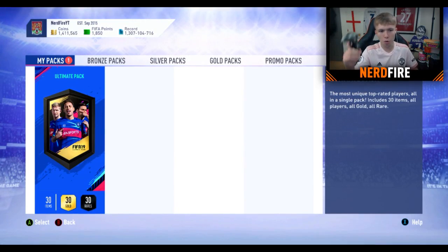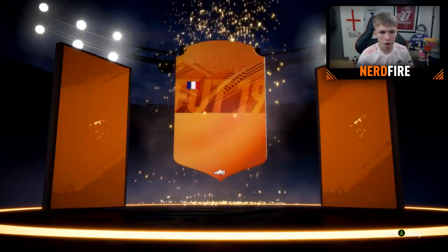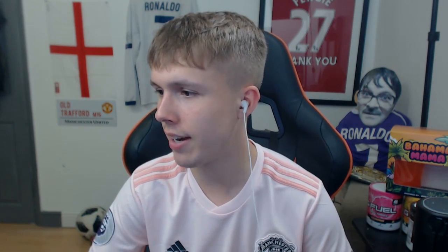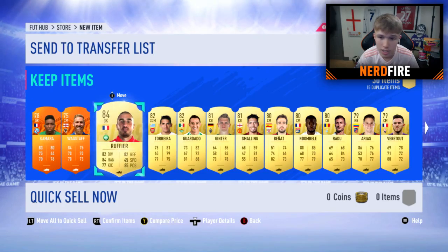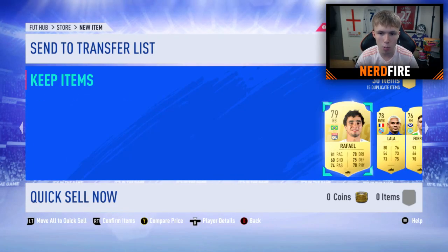On to the 125k Ultimate Pack - the free pack we got for being on FIFA 91 plus days or something. Here we go - three, two, one, bang. It best be a walkout. It's a non-walkout man of the match. How in the hell is our free 125k pack not a walkout? EA made up for it with two man of the matches - cheers EA, thanks for that. What a dead 125k pack after all these other packs. Very anticlimactic.